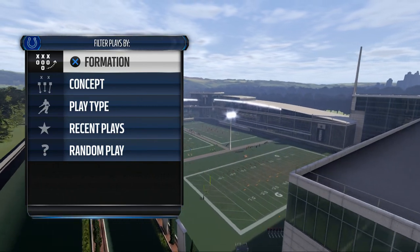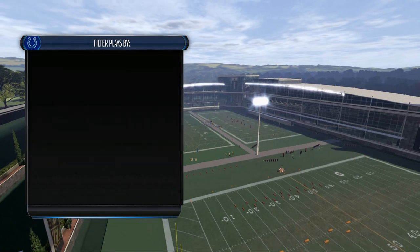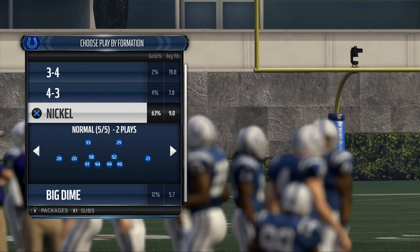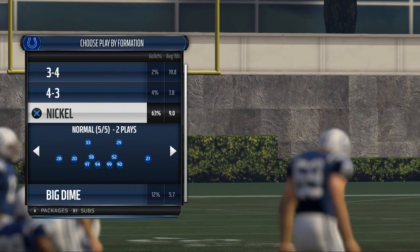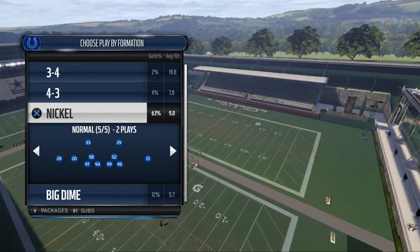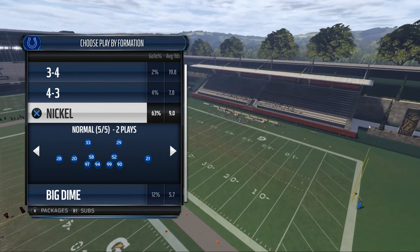We're going to show you how to play defense against the run, defense against the pass. We're going to show you how to get pressure — we're going to show you all those things, all those breakdowns, and it all comes when you purchase this guide. This guide is very inexpensive, in my opinion. I've looked at some of the prices of other guides, and I feel like this is something you can pick up today and it's going to make you better. The guide is going to be $10 for the defensive guide.